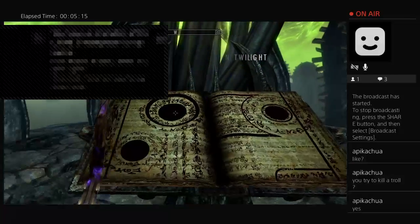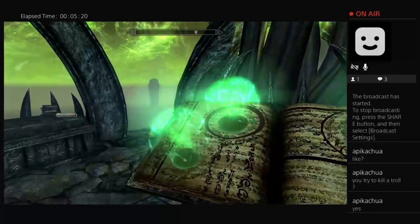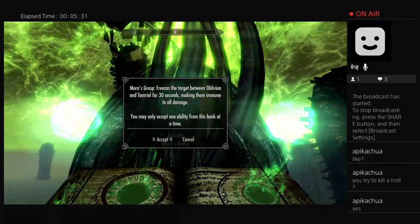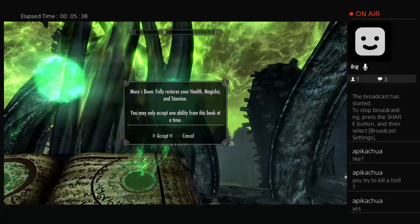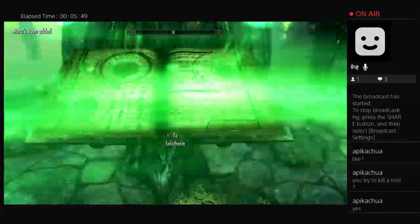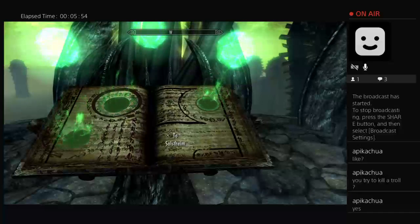I found all the black books. Now what does this one give? It can either be Mora's Agony — summons a field of writhing tentacles that poisons foes — or Hermaeus Mora's Grasp, which paralyzes for 30 seconds making them immune to all damage, basically making them ethereal. Or fully restores your health, magicka, and stamina. I'll take that, I guess. Now back to soul slime — I'm out of here.